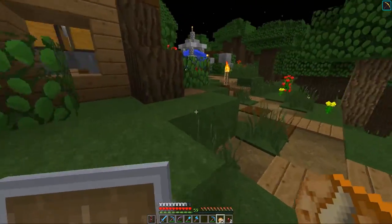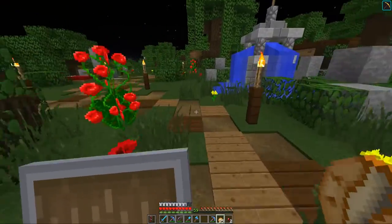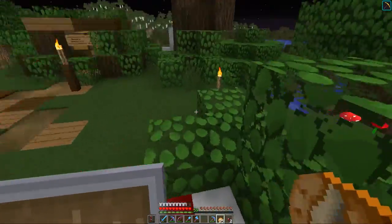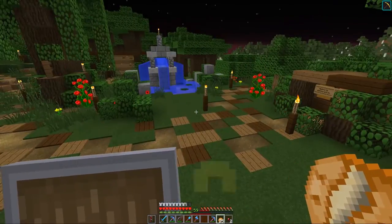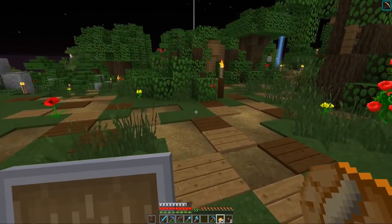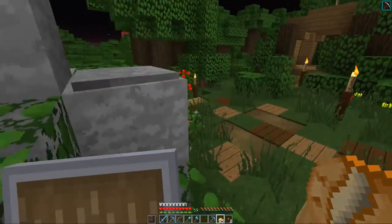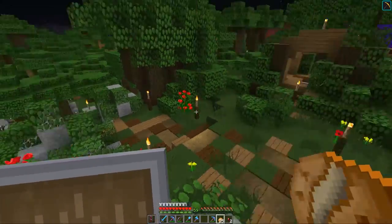Je ne sais pas comment on dit — la face cachée des machines. Il a son petit lit là. Je ne crois pas qu'il ait vraiment deux maisons ici, ni même une salle des coffres à part entière. C'est toujours en cours de construction, et il fait du sacré travail quand même.